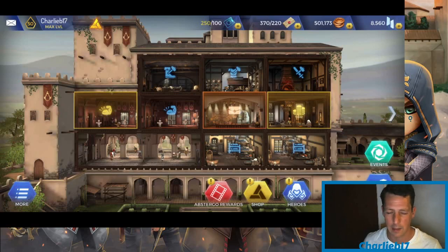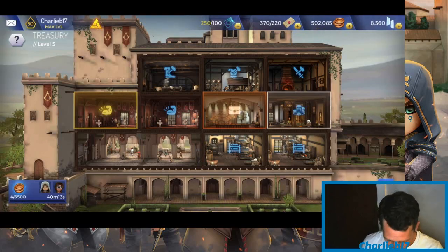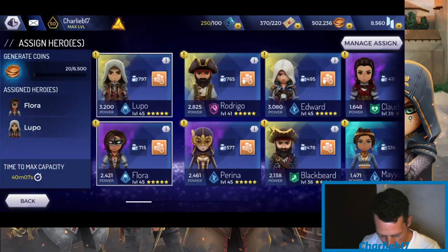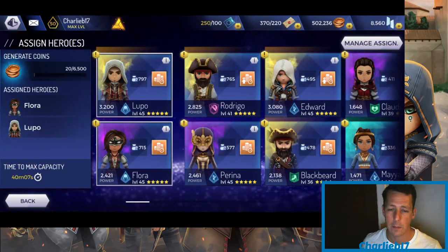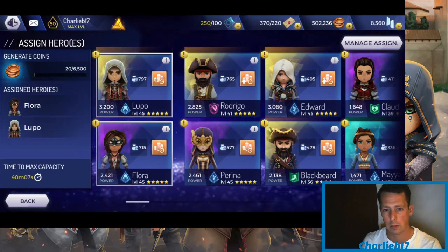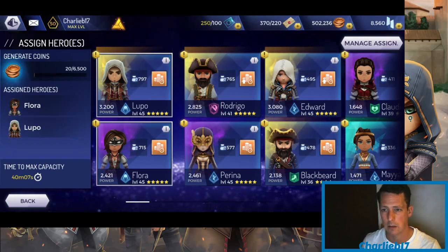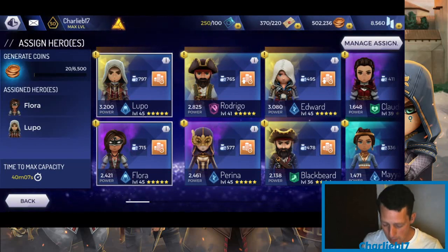Let's get into it, starting where everybody probably wants me to start — coins. As you can see, my coins are shooting up faster than a coin a second. Just over 40 minutes for me to accrue six thousand five hundred coins. Next to Lupo and Flora you've got your production — that little number next to the money bags. The little orange squares are your hero HQ perks; certain heroes have them, certain heroes don't.